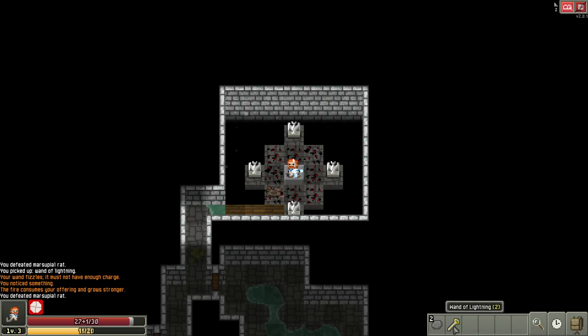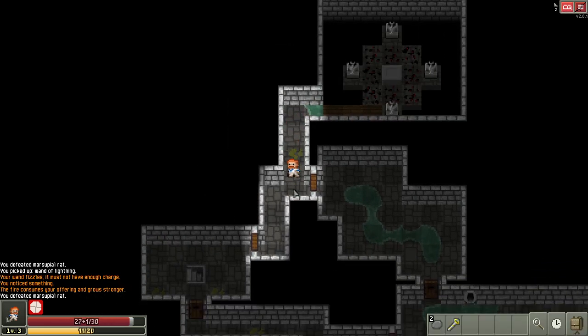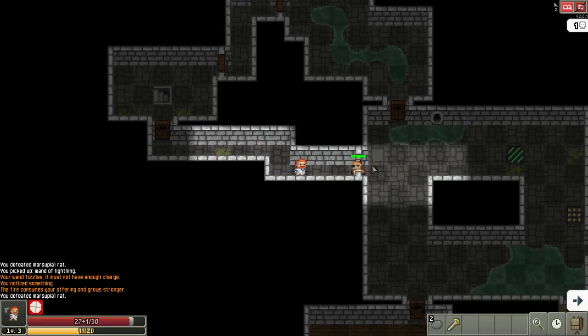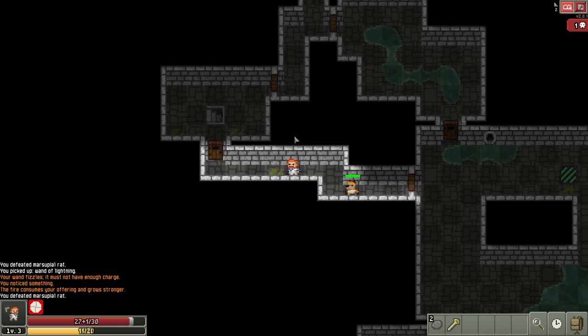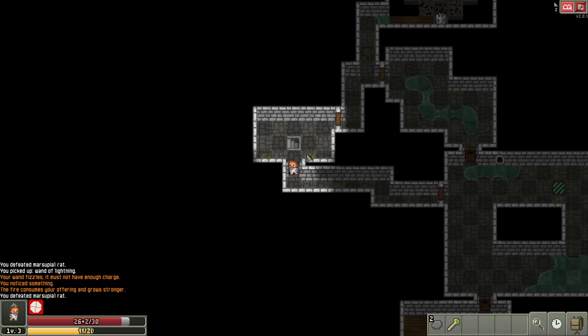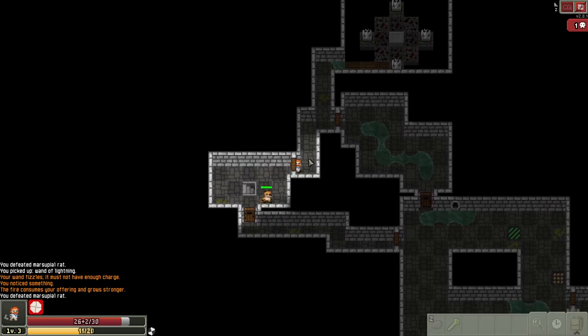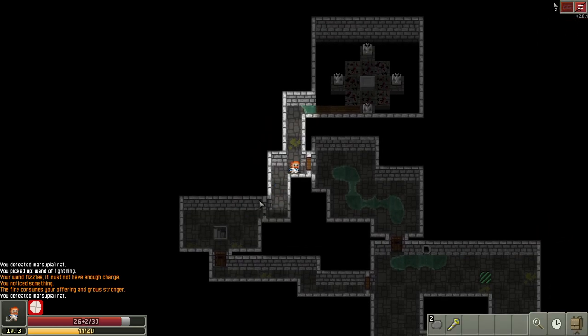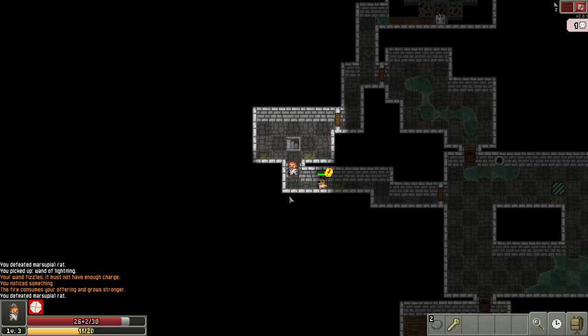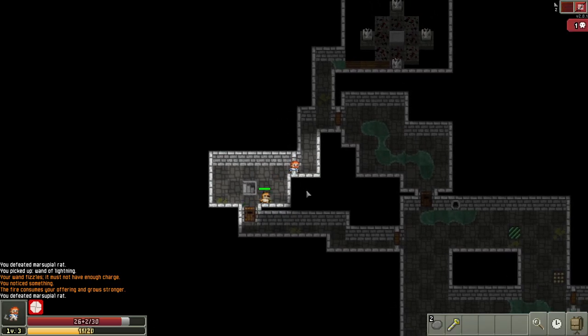I'll zoom out and watch the doors to make sure I'm not getting surrounded. I want to make sure the rat doesn't lose track of us. It went to a question mark — that means it lost sight of us and it turned around and walked the other way. For this reason it's sometimes worth it to wait a turn and let it get a little closer before moving, to keep it following you through all the doors.